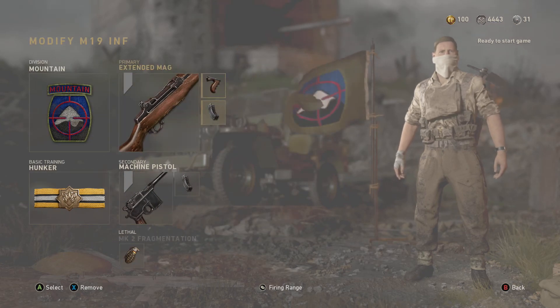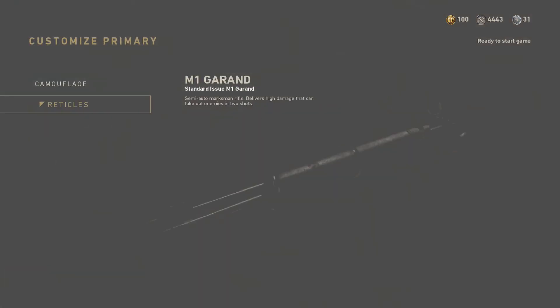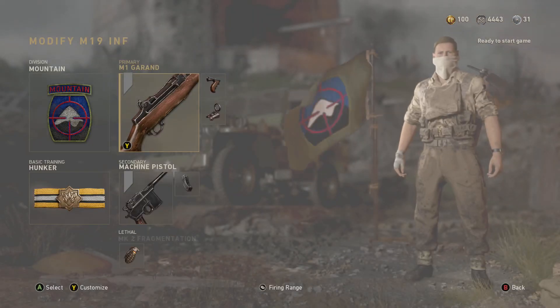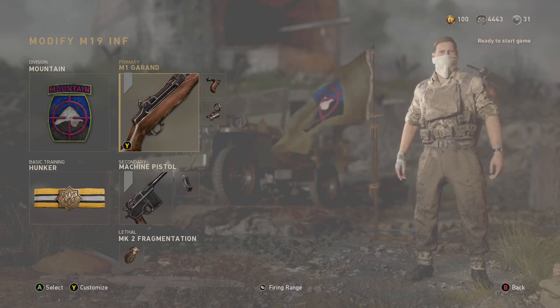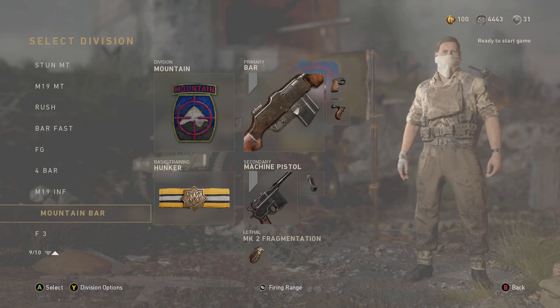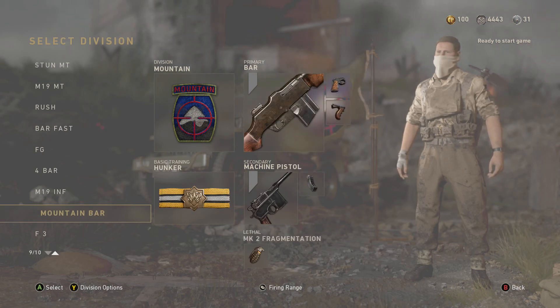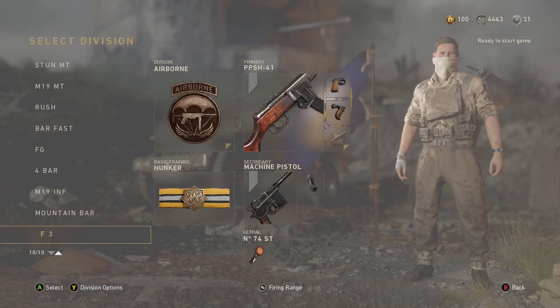My next one is my SND M1 Garand class. I actually need to switch that one up — I don't like running the iron sights on it, it's really ugly. Pretty standard class, nothing's really changed. They're all Hunker and Mountain most of the time. This is my AR class — Hunker, Mountain.